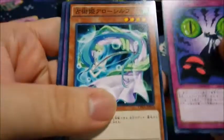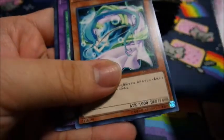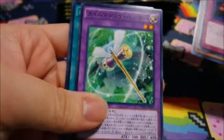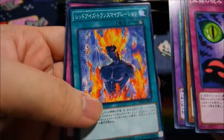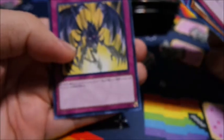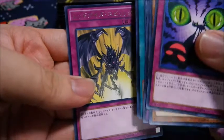This is a trap card — this is a SeaBelle card. Time Magic Hammer. Red-Eyes Transmigration. And this one — let me try to focus — I believe this is Red-Eyes Spirit. Yeah, this is the Red-Eyes Spirit. Okay, let's move on.